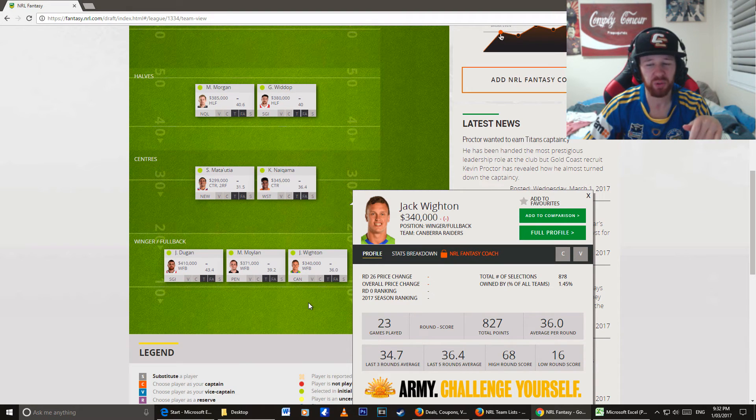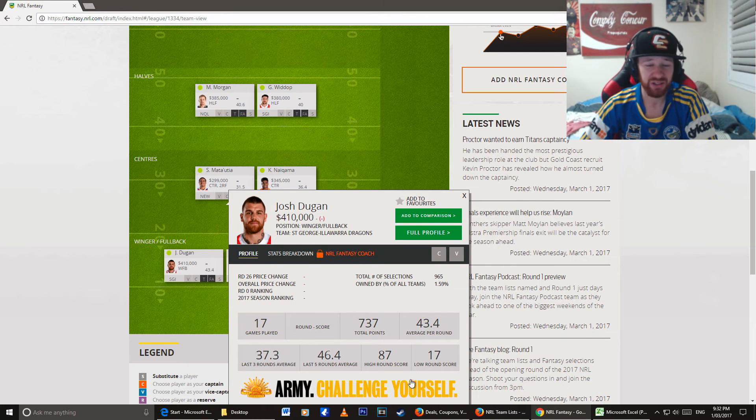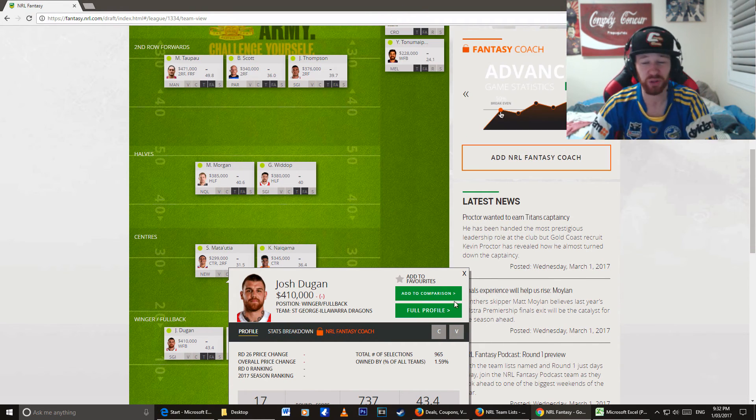Jack Whiten has his moments where he plays absolutely brilliantly and then has a bit of a fade out. So does Matty Moylan — look at his score difference, 71 points high round, 11 points last round. Josh Dugan — same, but he's more consistent. Last five rounds: 46 points, 4 points. I'm really excited to have him in my team.